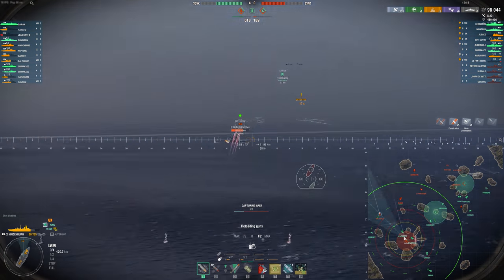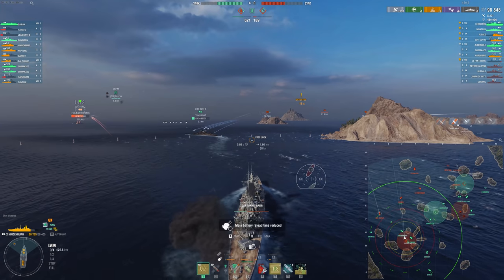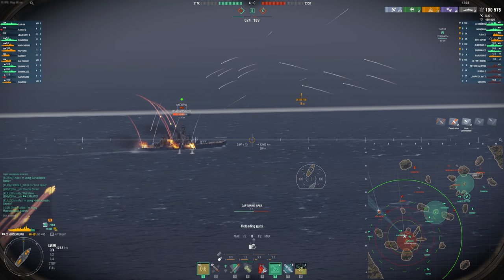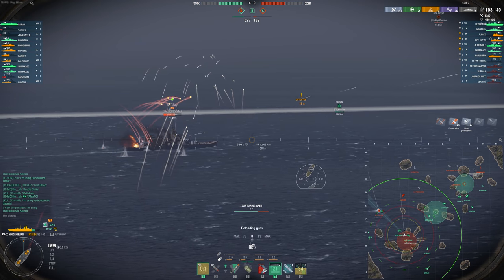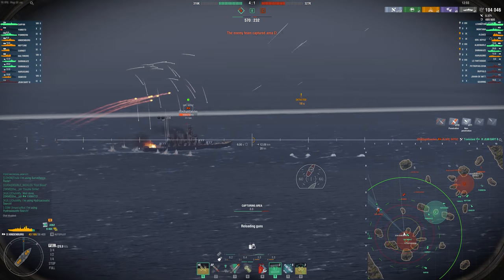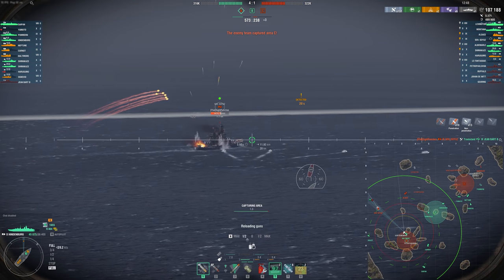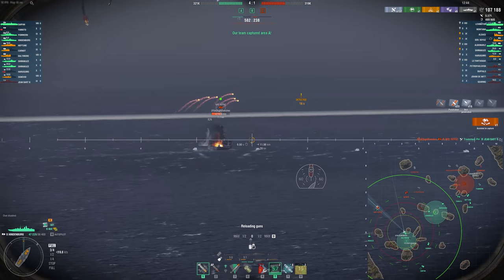Looking at our positioning now, we're pushing battleships — pushing into a Soyuz and an Alsace. These are tier 9s, but we're bouncing a lot of shells. You'll notice I'm constantly playing with my throttle and rudder. You want to be baiting these battleships into shooting your belt armor — that's the goal. If they hit my bow, they're going to overmatch; at least the Soyuz will. The Alsace we can just go bow into and there's really not much he can do. But the Soyuz can overmatch our bow, so we've got to be a little more careful.